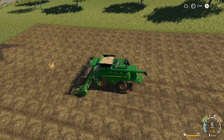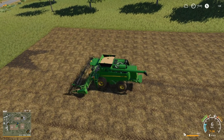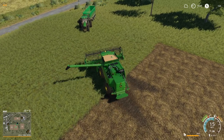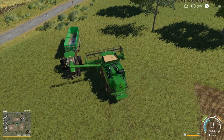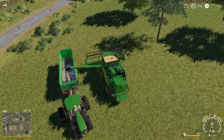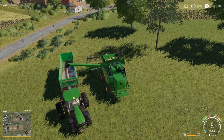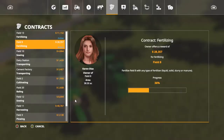All right, we got field 21 done except for this little bit right here. 8,901 liters off of this field — a thousand dollars per thousand liters, so that's almost $9,000. We're doing pretty good on that. I forgot field 23 is grass, not soybeans — I don't know what I was thinking.